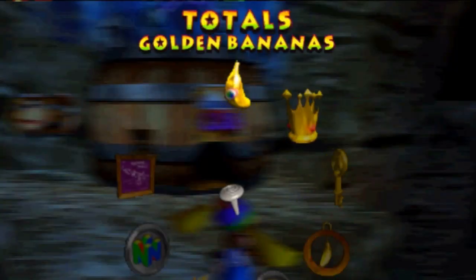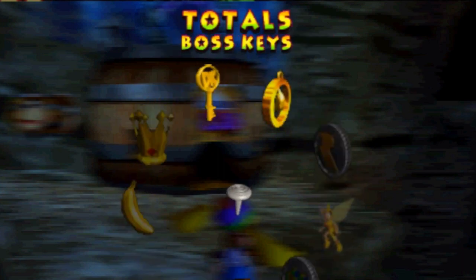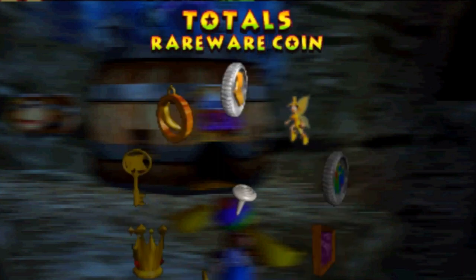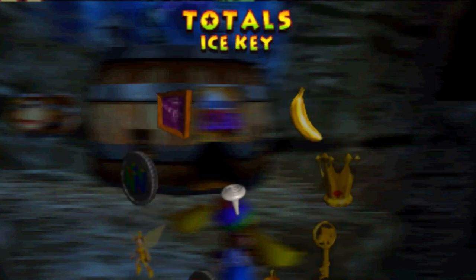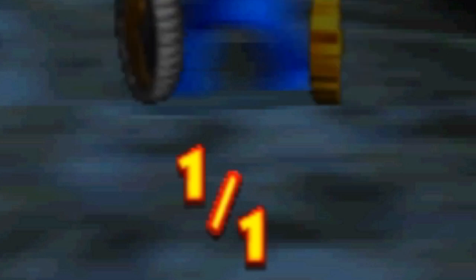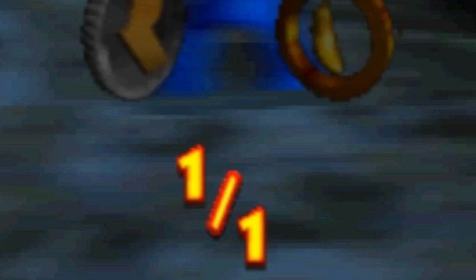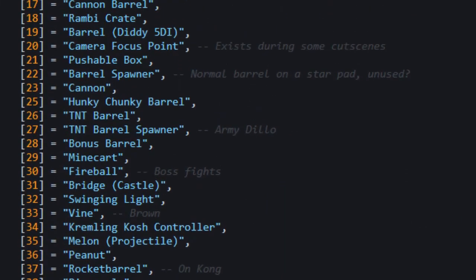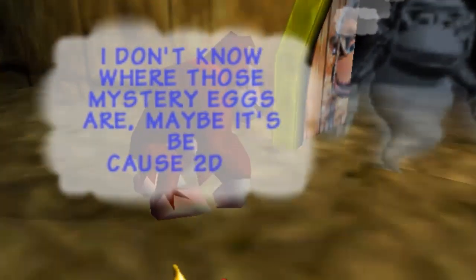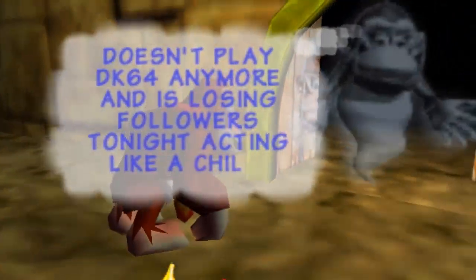In the pause menu for DK64, we can see all the items that we have: golden bananas, battle crowns, boss keys, medals, Nintendo and Rareware coins, blueprints, and finally, with the help of the GameShark code, the Ice Key — which we already have. Now for the unfortunate side of things: that one Ice Key is eternally set in the game's code. There's no flag tied to this counter, and there's no object tied to the Ice Key. Additionally, there's nothing in the game to hint towards the existence of the coloured mystery eggs. The history of DK64 is always more than what meets the eye.